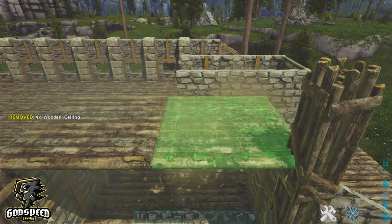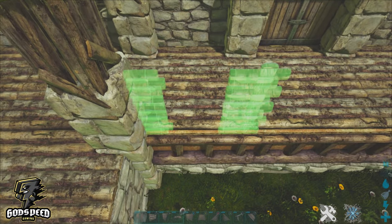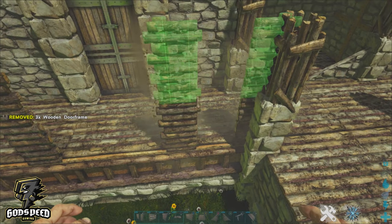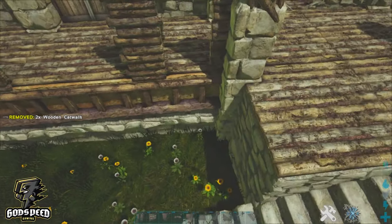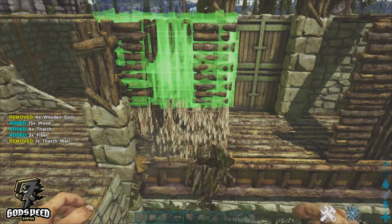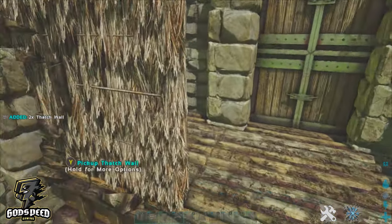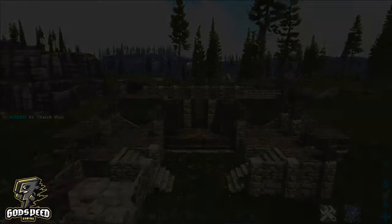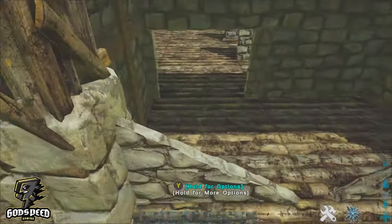Take your wooden ceilings and place two either side. Now go ahead and take your single wooden door frame — you can actually use thatch for this too — then your catwalk. Go ahead and place down two wooden doors. Take your thatch walls and place them over the single doors, then pick up the thatch walls — this will leave just the floating door.